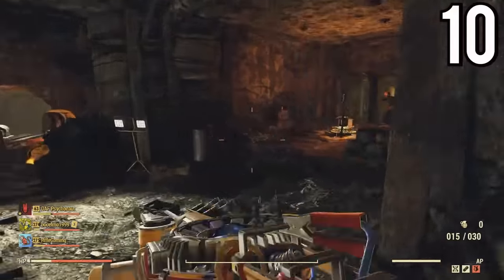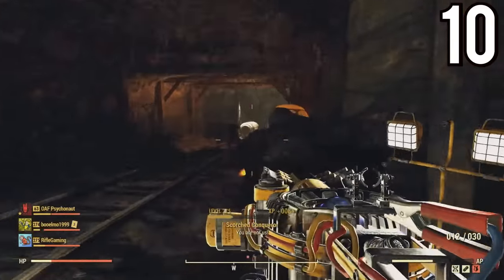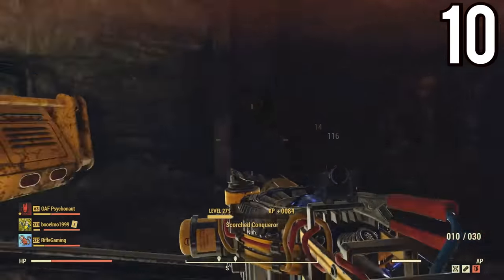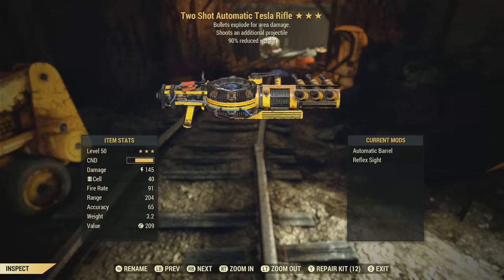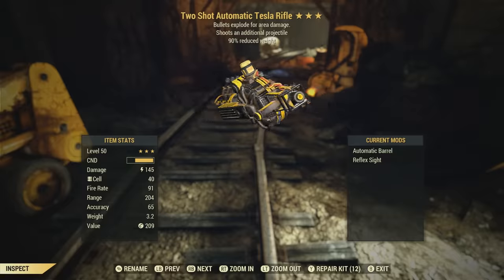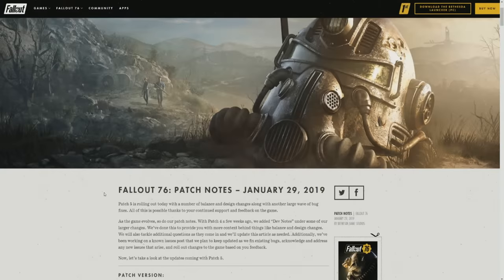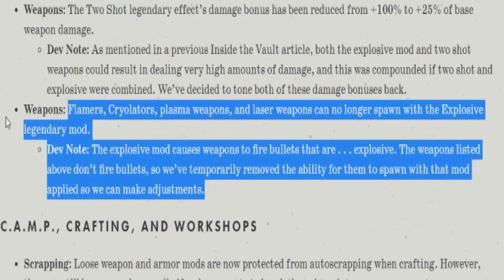I'm going to start this off with my least favorite out of this selection, but it still can pack a punch and is extremely rare to get your hands on — that is the two-shot explosive Tesla rifle. Any explosive energy weapon is considered a legacy weapon. Bethesda removed these as a drop from the game back on January 29th, 2019.